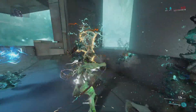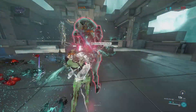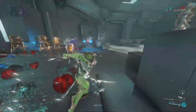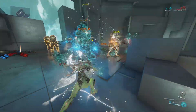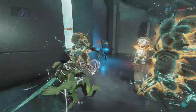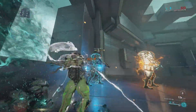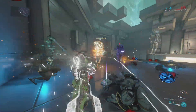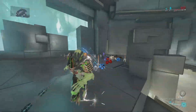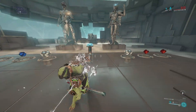Destroying these Eximus units. By the way, no external buffs — this is all purely the weapon and the Riven. Look at that — as soon as that overguard is gone, they're dead. Look at all those slash procs. Two right there, beautiful. That's all the damage that's needed.